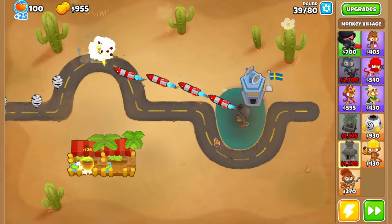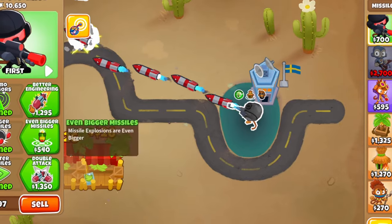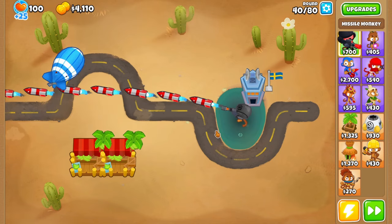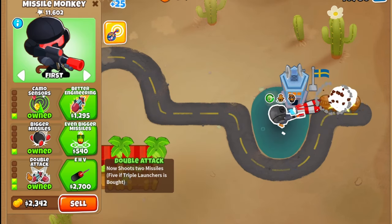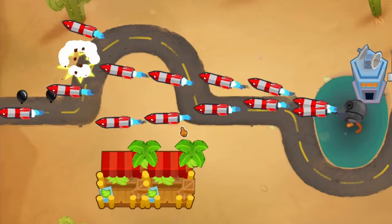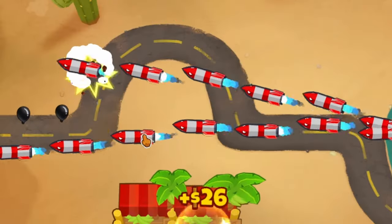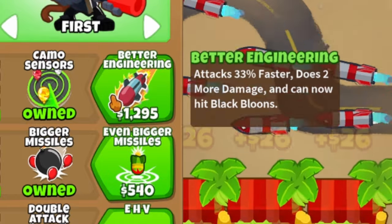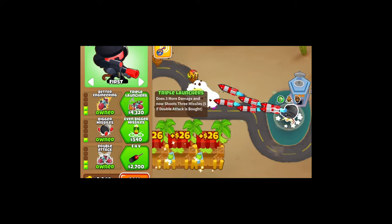Now let's see how far this tower can go without upgrading him. If we had MIB from the start, we probably wouldn't even have had to upgrade him yet - we've only upgraded him three times. No tower should be able to handle round 40 with three upgrades. He's actually having a hard time with the MOAB. The bottom path shoots two missiles but they fork in different directions, so it's hard for him to aim. Top path: better engineering attacks 33% faster, does two more damage, and can now hit black balloons. Oh my god, if I would've known that I could've skipped buying MIB!